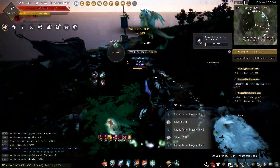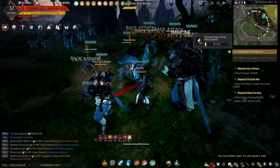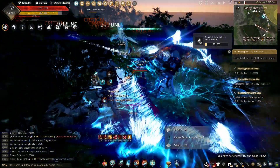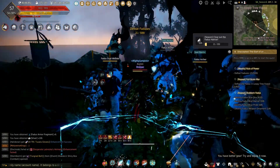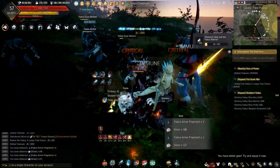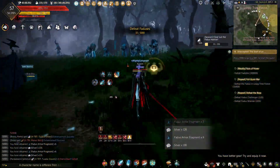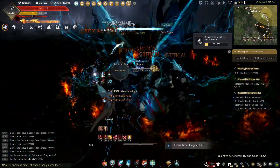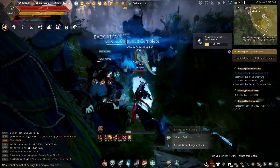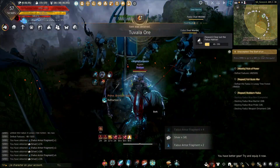What makes this place really useful for getting time-filled black stones and ores is that when you're grinding out here — and I'm not sure if it's triggered by a number of mobs killed or just a random event — the Fadus Supplies will show up with their special guards. When you kill the guards you can destroy the supplies, and on the seasonal server it will give you time-filled black stones or refined magical black stones, crystals that you can exchange for rewards. This makes it a really nice spot because you never know when you're going to get that bonus.